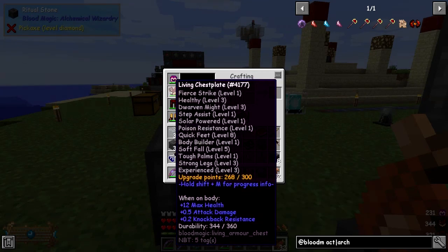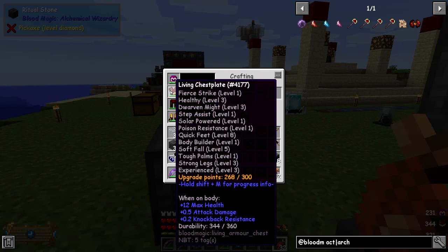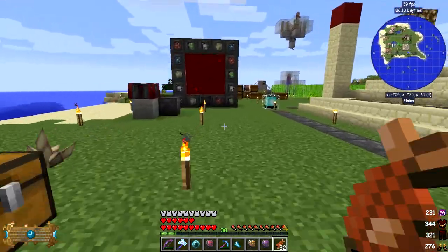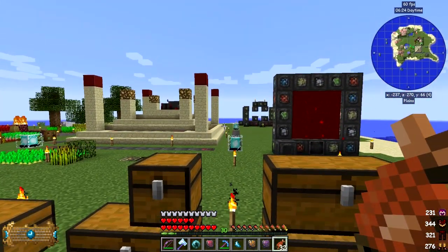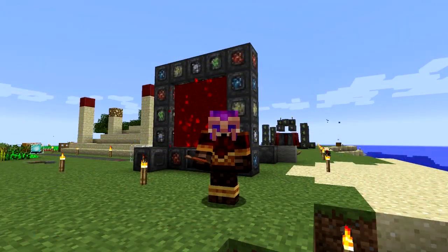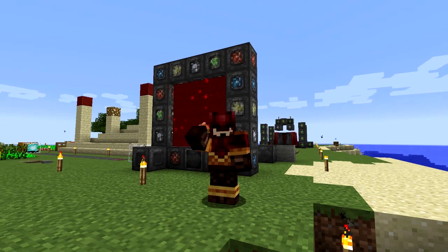So this time we should have 300 points and I've already got 268 of those done. Quick Feet 8 — my goodness gracious me! Healthy 3 — we've had that before. Bodybuilder 1 — I think that's a new one. Fierce Striker — also new. The next one we can do with this is poison mission. Quick Feet 8 is really fast walking, and that's running — fast enough isn't it! I think that's a good note to finish on. We've done a tier 5 altar, we've done the gate of the fold, and we've also upgraded our living armor once again. I wish you all the best until next time — bye for now!